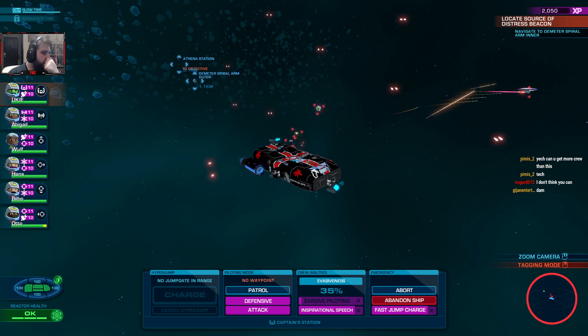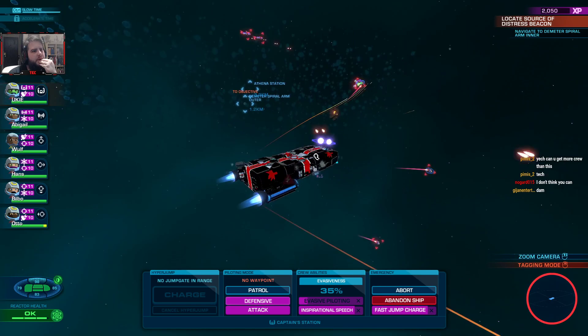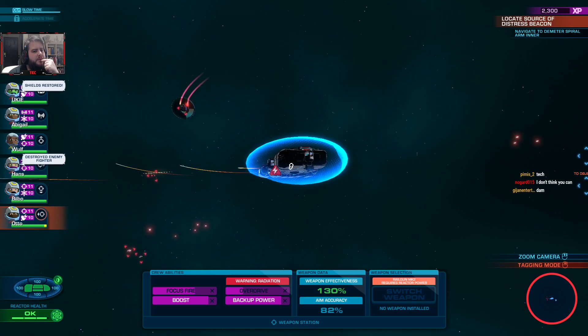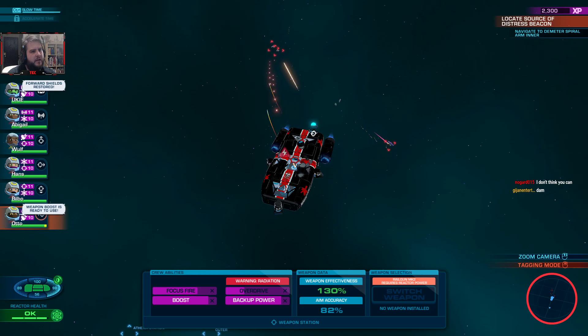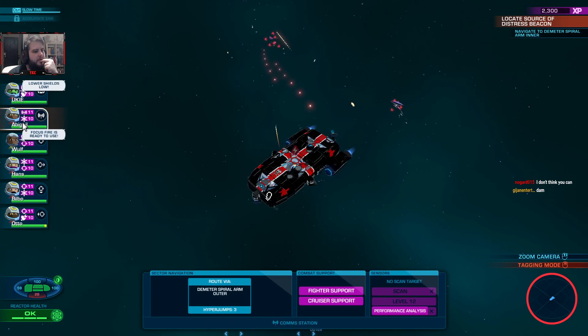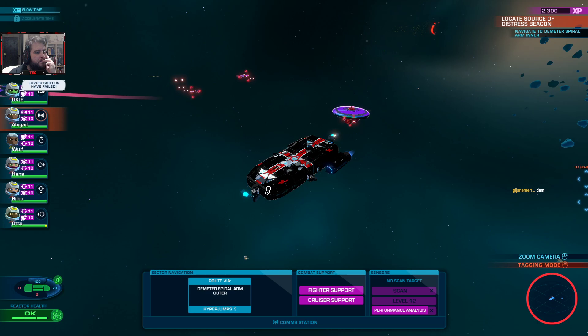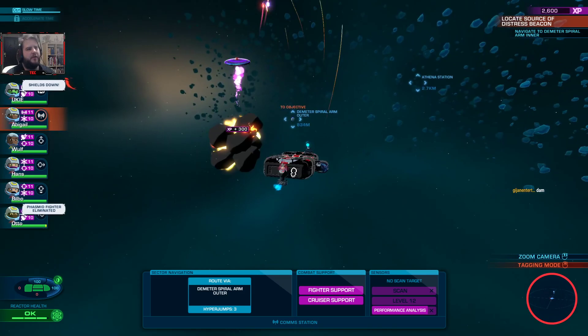So if we put the point in engine, we get 45% evasion, which seems pretty good. Especially since our guns already seem to do quite a lot. Like right now we're at 130% effectiveness, 82% accuracy. Hopefully with another level in gunning — I think level 12 is the max — should get some pretty cool stuff. I wonder what this is at level 12. I wonder if it's the auto scan thing. Don't know how you're missing these, but I'd prefer if you didn't.